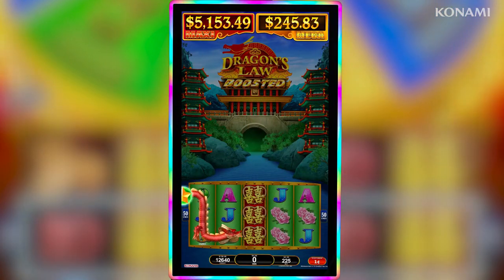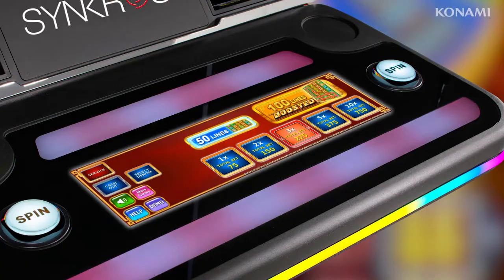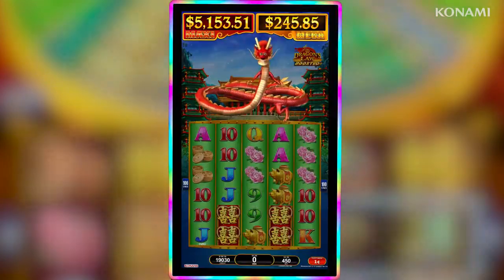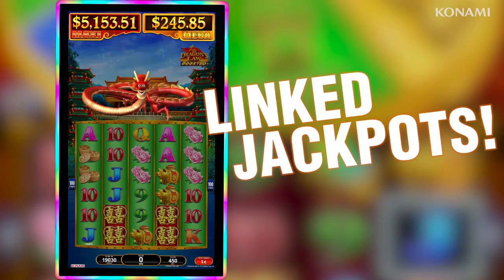Set it at 50 lines for the familiar classic, or select Boosted on the button panel to double the reel frame and increase your odds at a mystery-linked jackpot.